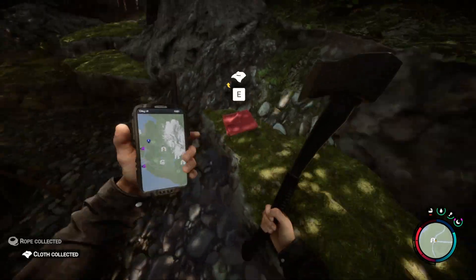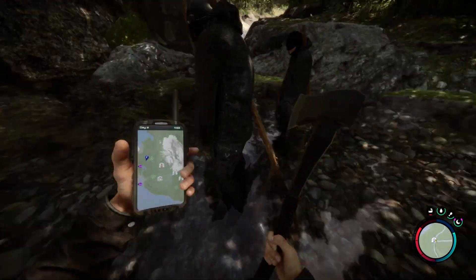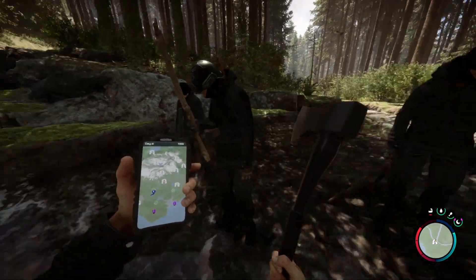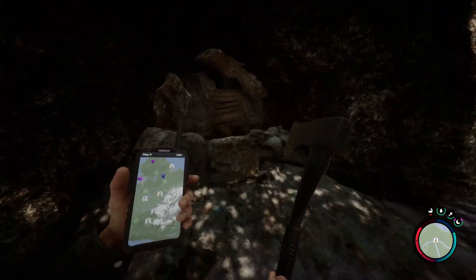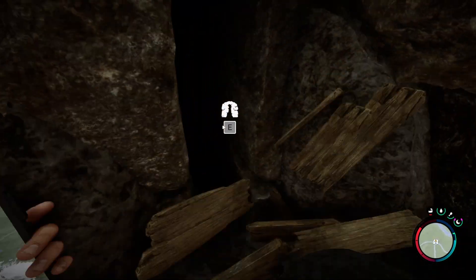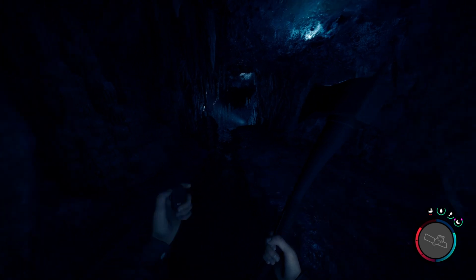There's the slingshot right there in this guy's hands. Now if it's anything like the first game, it'll be really good for hunting small game like rabbits and stuff. Then we're gonna head into this cave, so everything we've been doing has been kind of culminating up to this trip here.